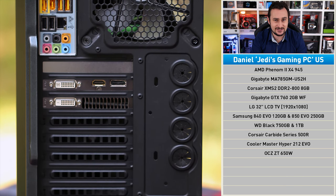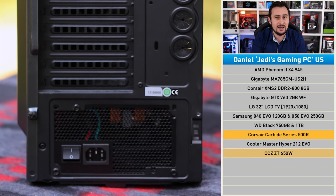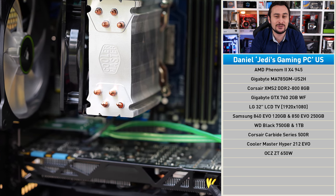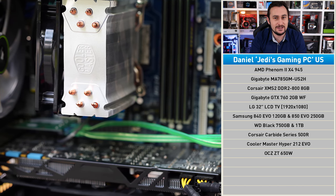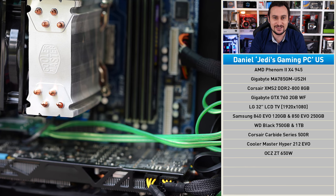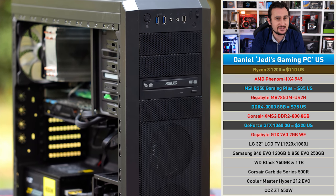As dated as the core hardware is, the system itself is actually very neat and tidy — I really like the case, power supply, and storage. A PCIe adapter card had to be installed to take full advantage of the SSDs, as the motherboard only supports SATA at three gigabits per second rather than the required six. The graphics card also blocked most of the SATA ports on the board because they're not mounted at a 90-degree angle.